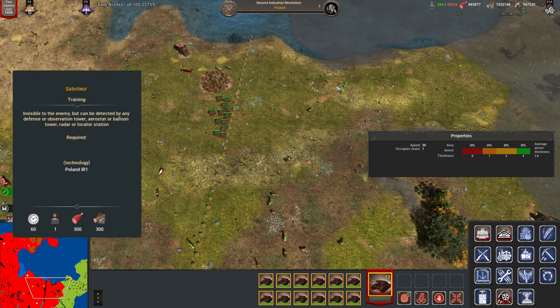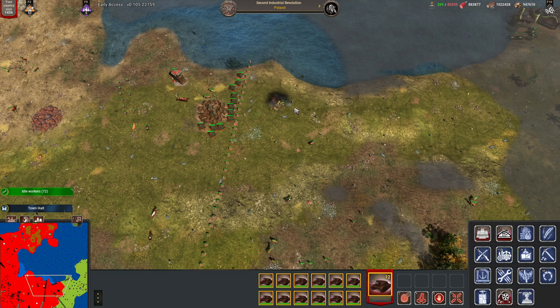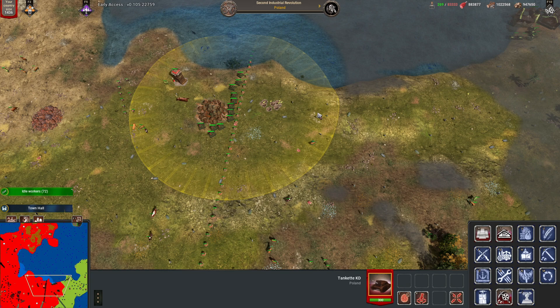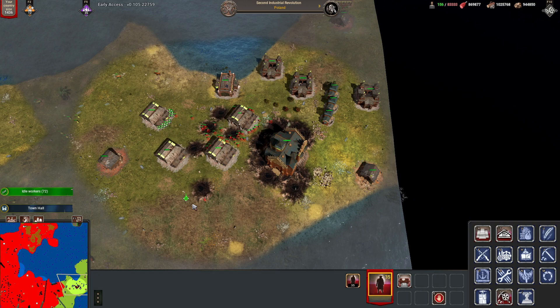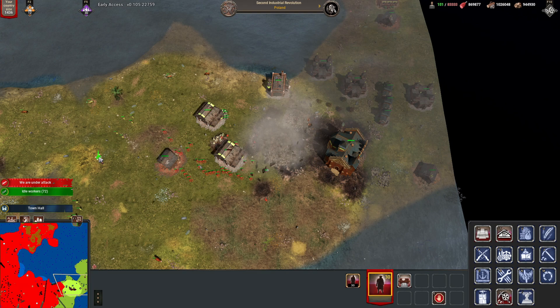The next unit you unlock in IR2 is the Saboteur — a special unit recruited in the barracks. They have no direct attack and instead are able to drop a suspicious bag every 90 seconds for free, which deals a massive 500 damage in an area to anything but enemy town halls and wonders. They cost no metal and cannot be targeted by enemy units unless within range of an enemy machine gun or vision tower. Being visible and vulnerable to splash damage, this unit cannot defend against a main enemy army. Useful roles include placing them in an APC to destroy enemy barracks and factories, keeping them near your town hall to counter a tank rush, or dropping suspicious bags to blow up enemy tank hedgehog lines.